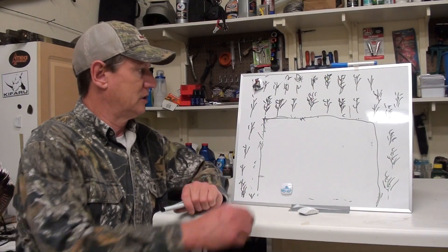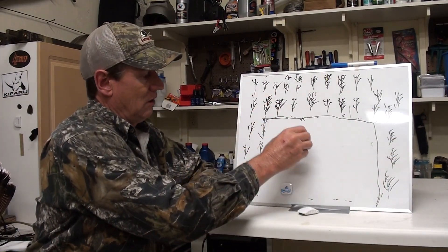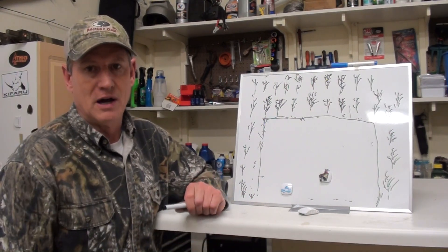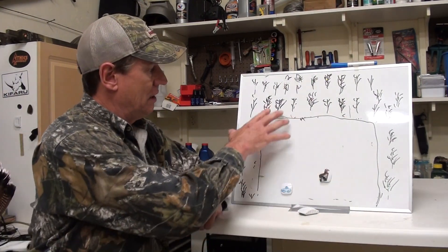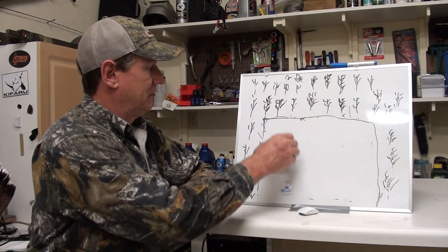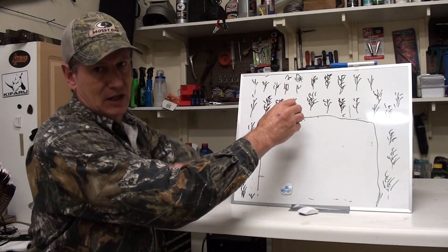Another tactic for these field birds: say the turkey roosts close to the edge — one day here, one day there — and every morning he sails out 100 yards into the field and is basically gone for the day in that 80-acre field. This works even if you don't have permission to hunt the field itself. In the evening when he goes to roost, work your way around and bump him completely away from the field so he can't sail back down into it — he has to land in the woods and walk to the field.